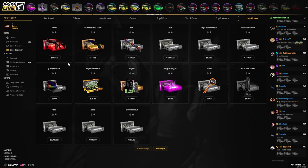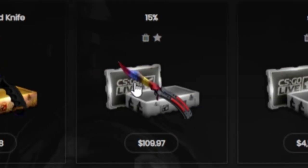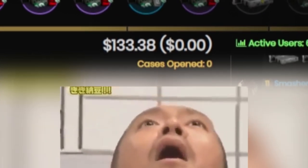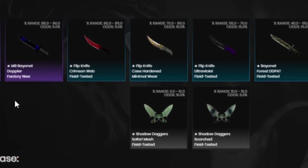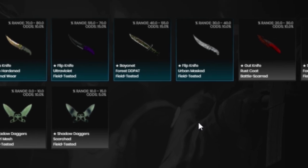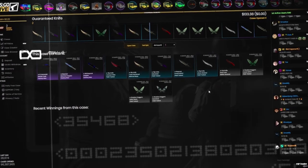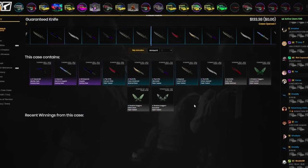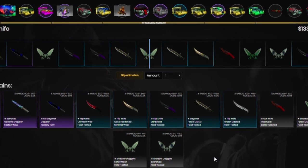Over on the case creator I made three cases — the Howl case, the guaranteed knife case, and a 15-item case. I'm going to start with the guaranteed knife at $133. This case has some beefy knives at around 5% and some worse knives at 10 to 15%, so statistically I'll probably get a garbage knife. But hopefully I can pull something beautiful. Let's open it — come on, show me the money, purple border, fingers crossed!